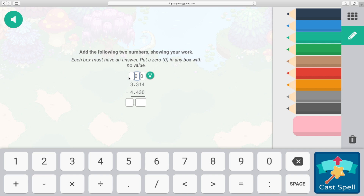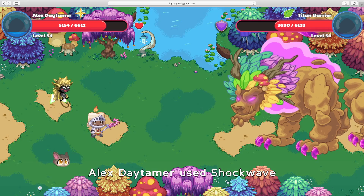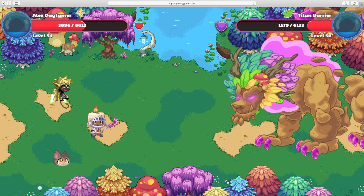I like putting zeros, so keeping those right here. Now we just gotta add this all up. 3.314 plus 4.430 — I'm getting a little bit confused — the answer is 7.744. Correct! There we go. We got another correct answer. Pretty good damage — all we need now is just one more attack and the Titan should be done. Oh my god, that's a lot of damage!